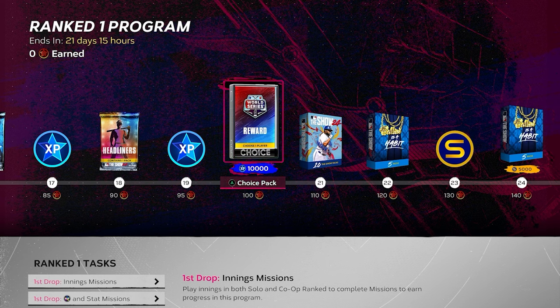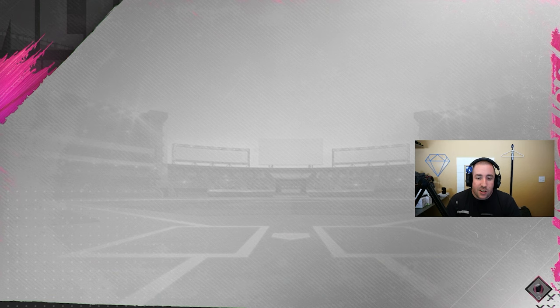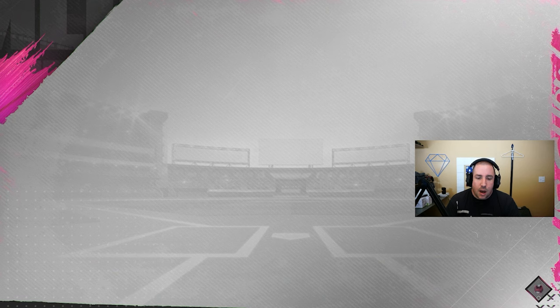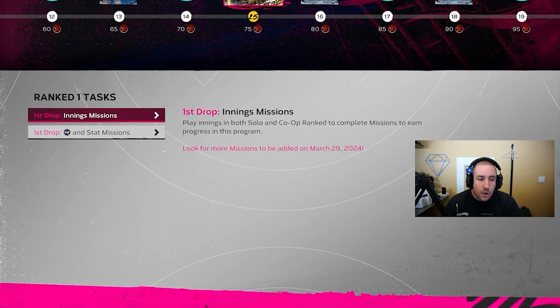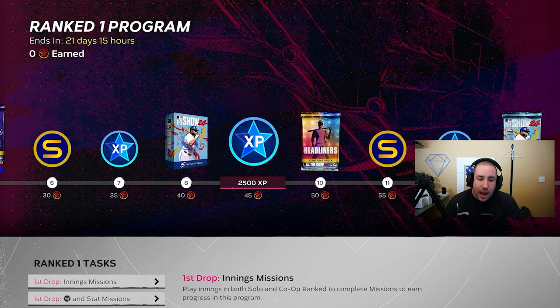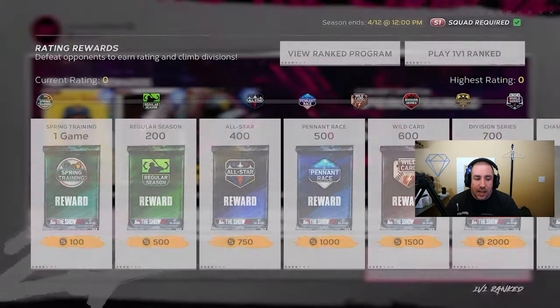Very few people will have hit World Series rank by the 29th - those who have are people that play a lot of ranked seasons and are very good at the game since ranked is very sweaty. At 100 stars you get a choice of Ernie Banks or Randy Johnson. These cards go for quite a bit of stubs - 500,000 listed, sell now around 300,000 for both. So at the very minimum they go for 300,000 stubs. When drop two comes out these prices will drop, so the key is being ready early.